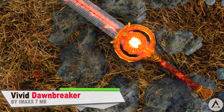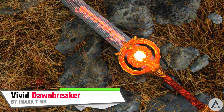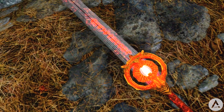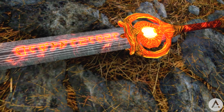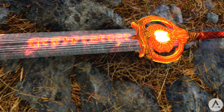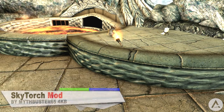Our first mod of today is called Vivid Dawnbreaker. This mod replaces the Dawnbreaker sword in-game — it's a simple texture replacer mod. The Dawnbreaker sword will now look less bright but more vibrant in red color, and it now has visible text on the blade, which is cool. So if you like the look of the new Dawnbreaker, download it for yourself.